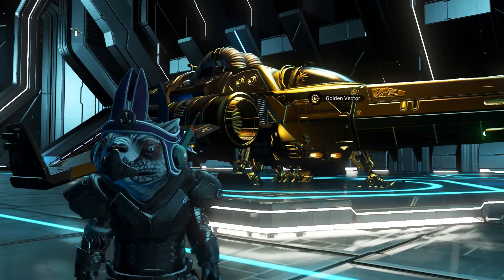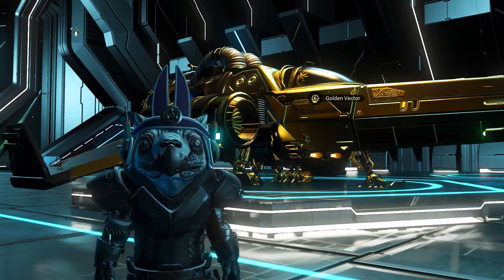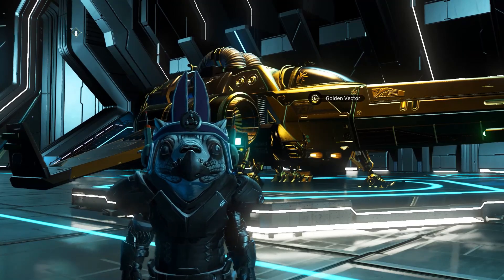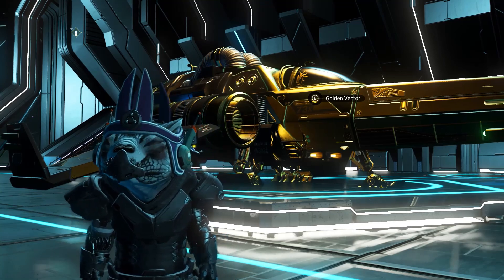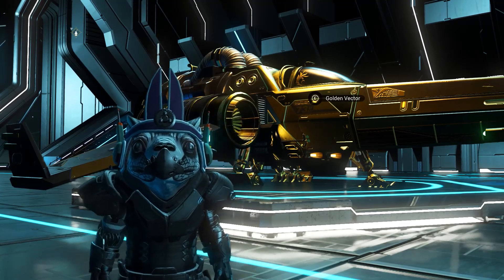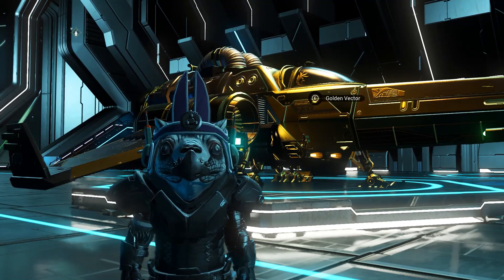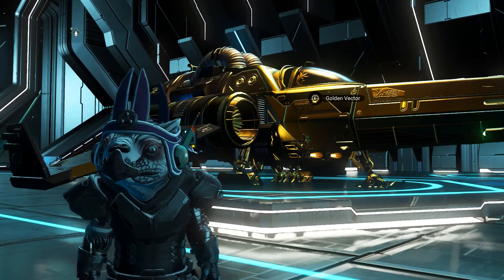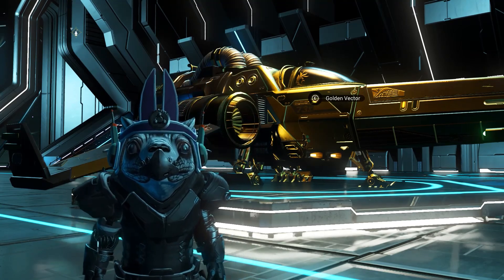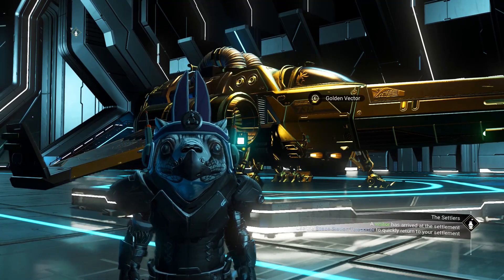Hey Cynical Militia, Professor Cynical back again with another No Man's Sky video. In today's video we are going to be having a look at the Golden Vector. I've wanted to get my hands on one of these for a good while now and I'm happy to say I managed to get one. To get yourself a Golden Vector, all you need to do is complete the expeditions and then you'll be able to go and get one.